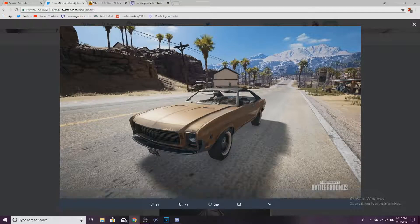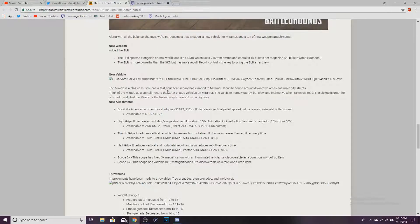It's a four-seater. It can be found around downtown areas and main city streets. Think of the Mirado compared to other unique vehicles on Miramar — the van is extremely sturdy but slow, the pickup is great for off-road traveling, and the Mirado is the fastest way to blaze down the highway.